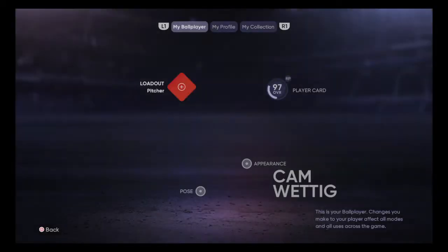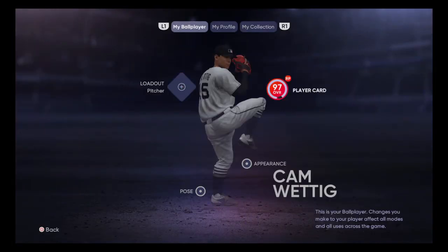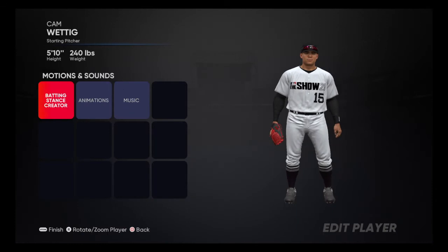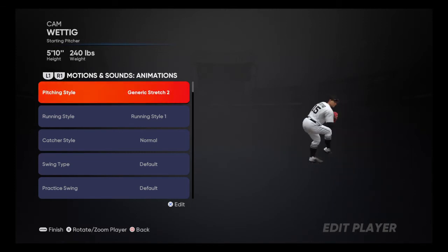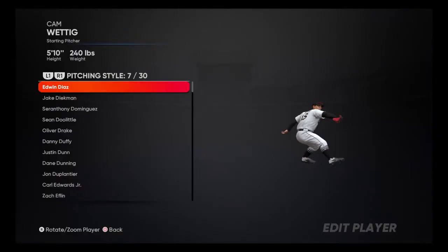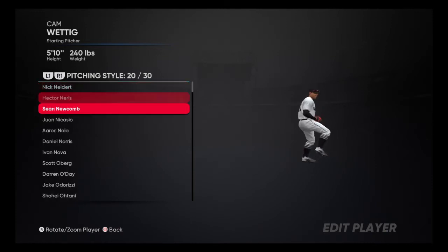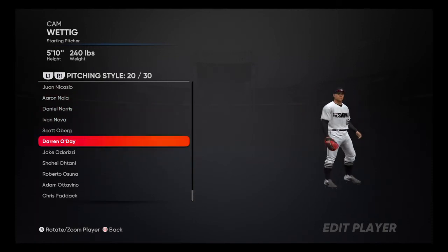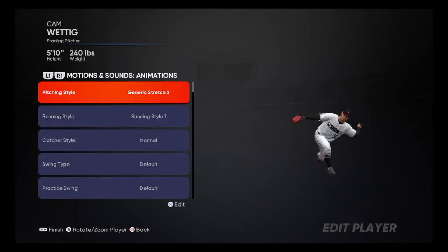Let me check the pitching motion — I believe that is under Appearance, Emotions and Styles, Animations. Generic Stretch 2 — that's the one I use. You can also use Darren O'Day, which is right here, but he has a very quick pitching motion so you have to get used to that. For the most part I love using Generic Stretch 2. It's pretty nice to control, easy, and it's weird — online, people have a hard time picking it up.